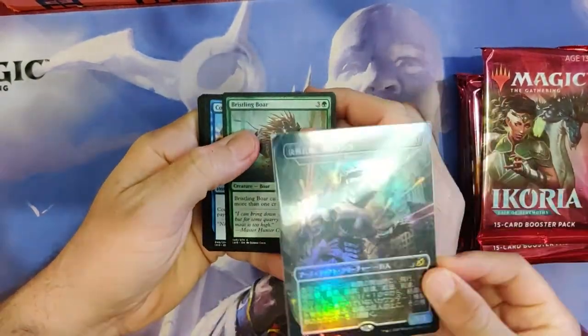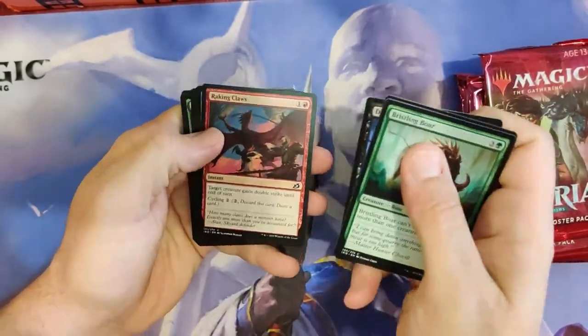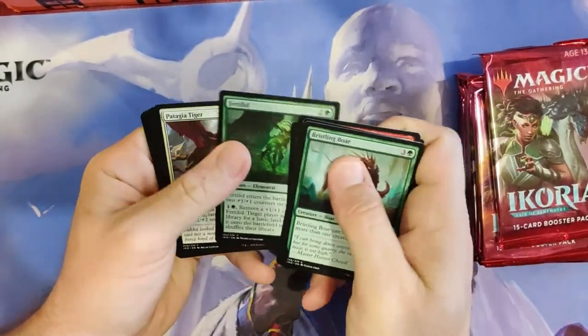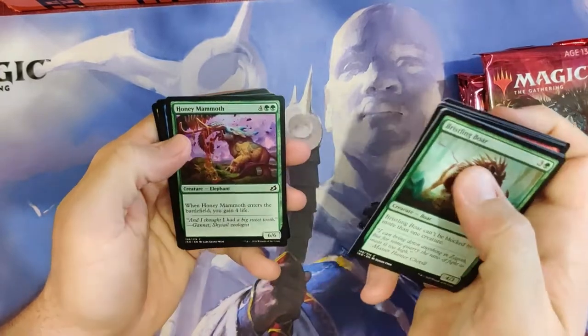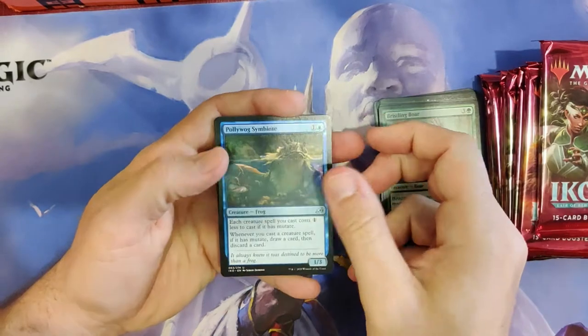We've got the Japanese art of the Crystalline Giant — Mechagodzilla! So we're going to go through these fairly quickly, the commons. Everyone's seen commons at this stage. We've got a baby Godzilla, a Poliwog Symbiote. Full art Parcel Beast — very nice.